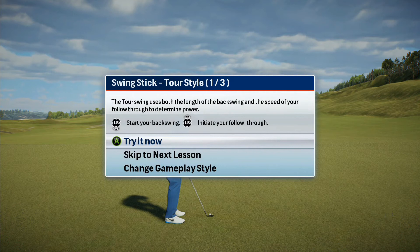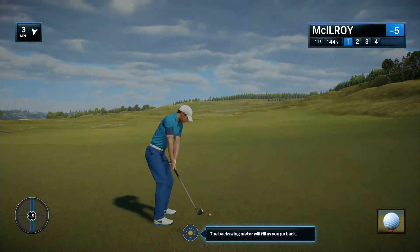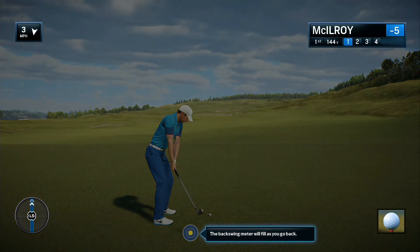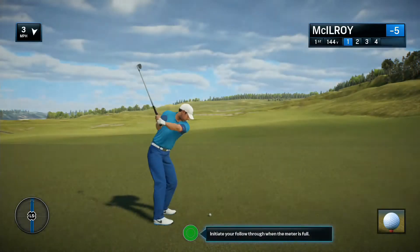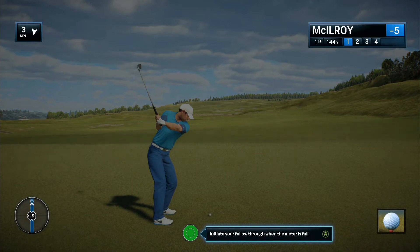The tour style uses an advanced analog swing that emphasizes both the backswing and the follow-through. When you pull down on the swing stick, the golfer's animation will begin. From here, your speed on the swing stick will factor into your shot distance. You must swing fast on longer shots and softer on shorter shots.